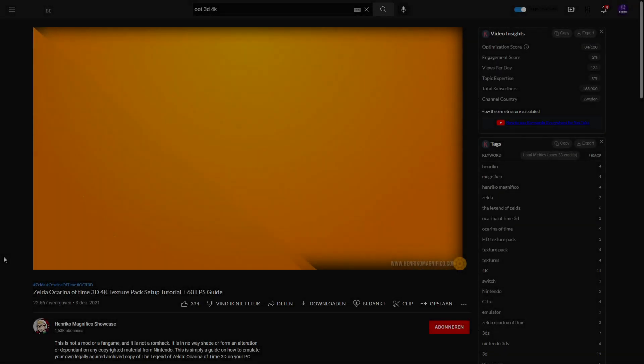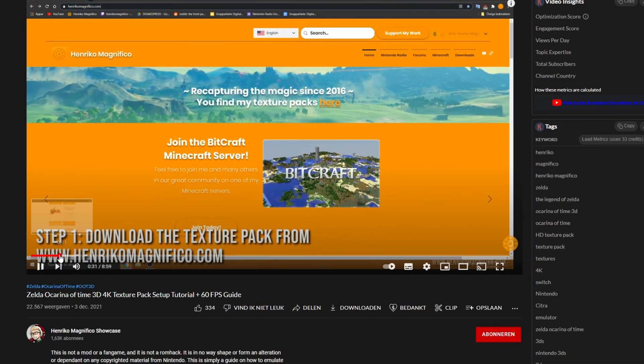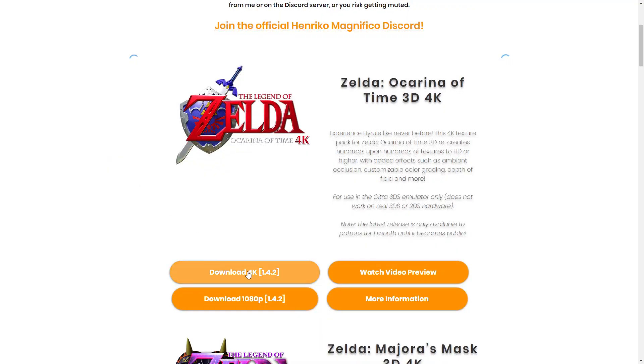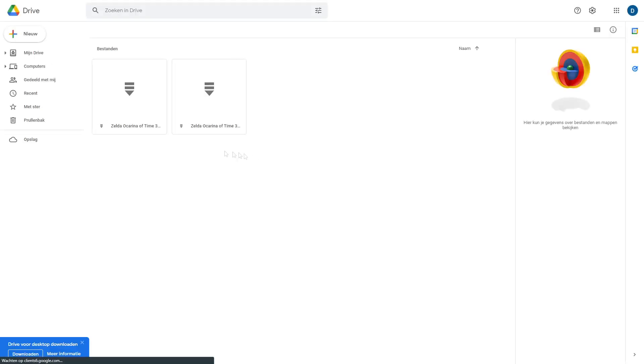Now we are going to take a look at the setup of Ocarina of Time on Citra. Enrico Magnafico is the creator of the HD texture pack and he made a great guide on how to install this. All you need to do is download it and supply your own Ocarina of Time 3D ROM. After that you just set up your controls and you are ready to go.